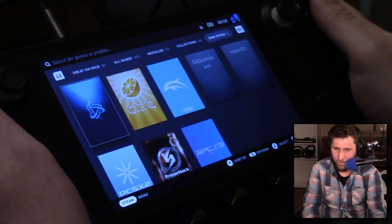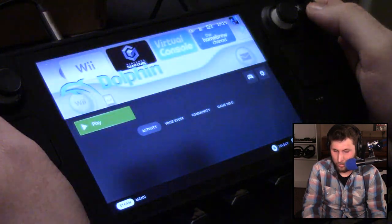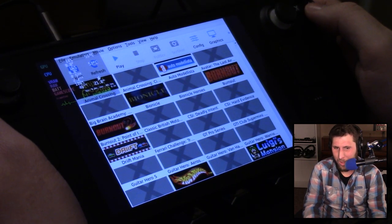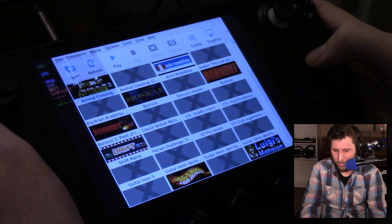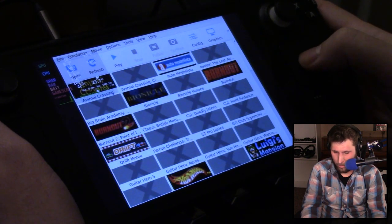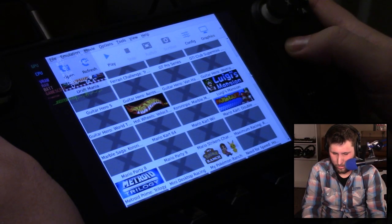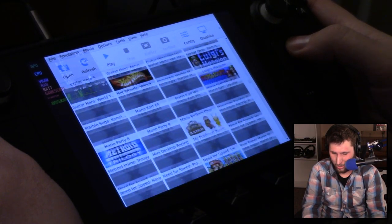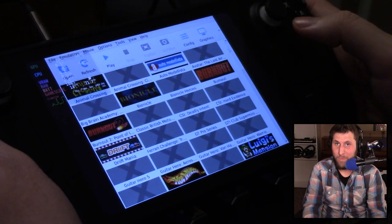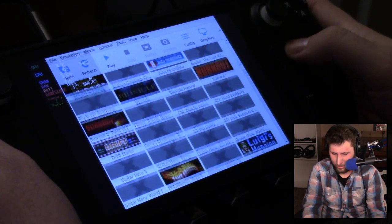So we're back in the front end of Steam and we're going to go to Dolphin. The Dolphin emulator is known for being a GameCube and Wii emulator. You've got some GameCube games here like Burnout and Burnout 2, Automodellista, Hot Wheels games, Mario Kart Double Dash, Sonic Riders. The GameCube and Wii have many games that are slept on as far as good racing games go — Need for Speed Nitro and the Hot Pursuit Wii version are in there.